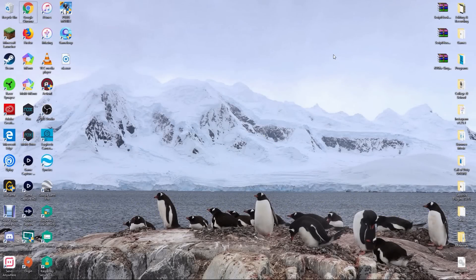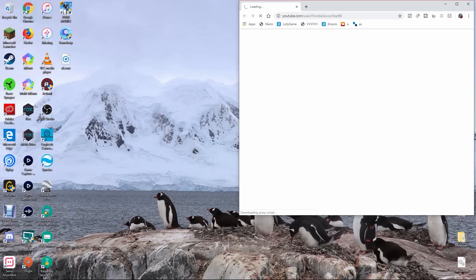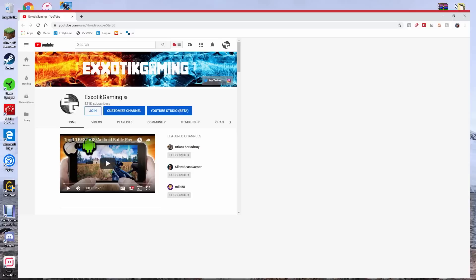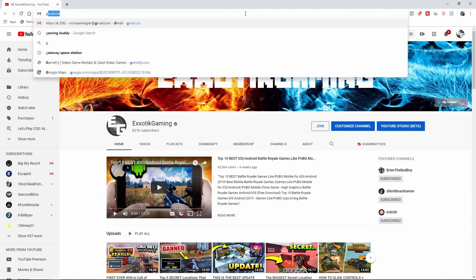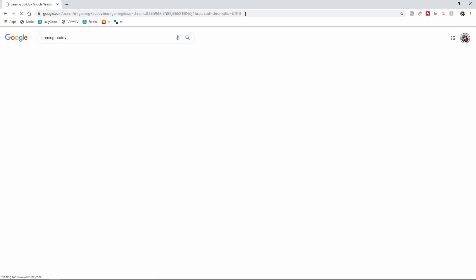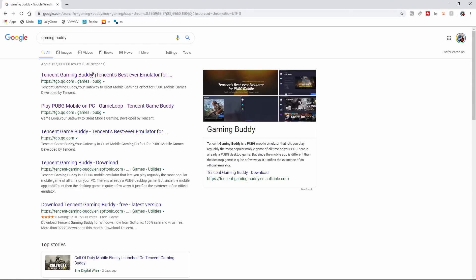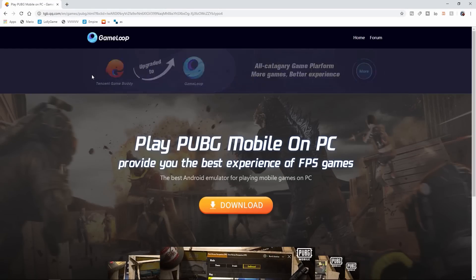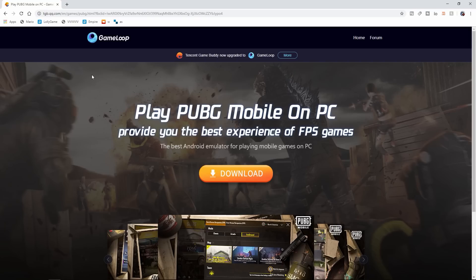Here we are on my computer's home screen. What you're going to do is open up Google Chrome, Mozilla Firefox, or Internet Explorer. Search 'Gaming Buddy' on your search engine and click the first link that appears — TGB.QQ.com. You might be confused because it says 'Play PUBG Mobile on PC.' I get that. We want to play Call of Duty Mobile, not PUBG Mobile on PC.